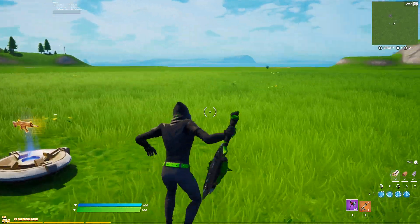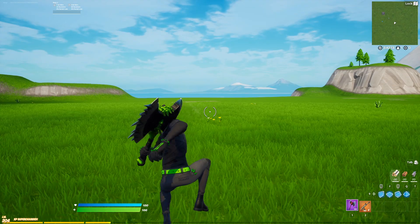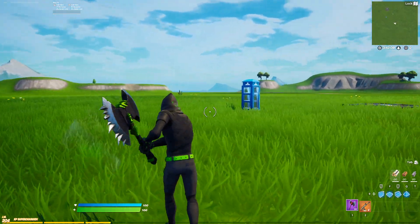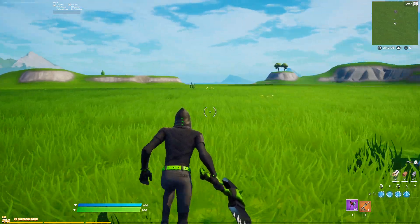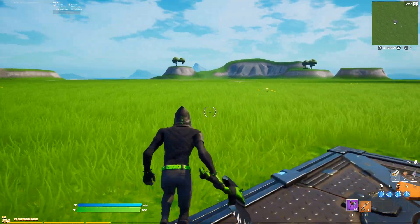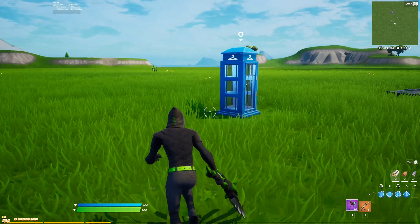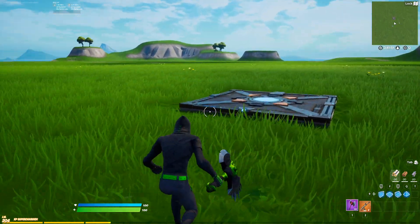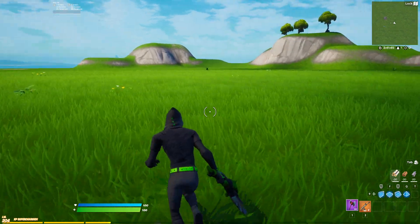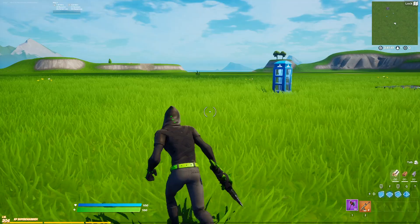No back bling again and the smaller pickaxe — same as the red, I prefer it without the back bling and definitely prefer the smaller harvesting tool with that animation. Let me know what you think of this skin down below. This is definitely my favorite crew pack skin to date and the crew pack as a whole is really good — Save the World is included, and apparently Epic is doing something where they give out something extra every Tuesday or Thursday, so we'll have to see what that is.